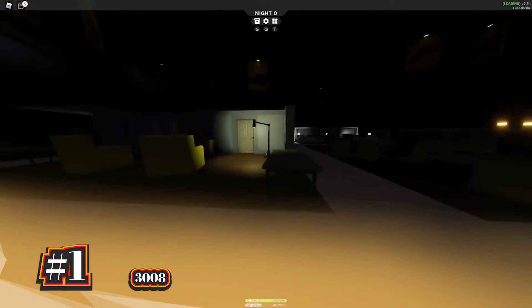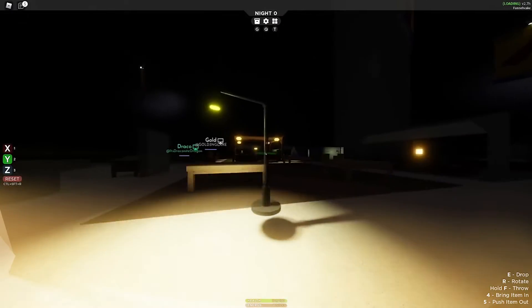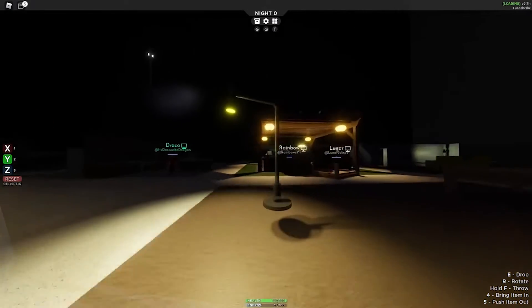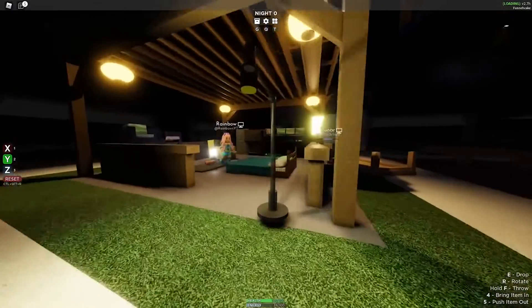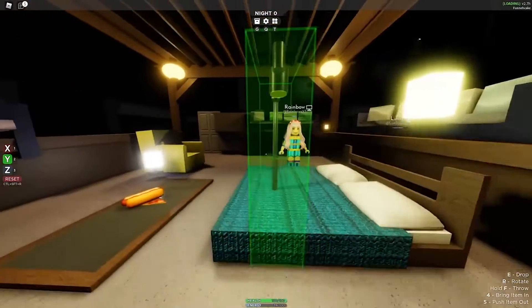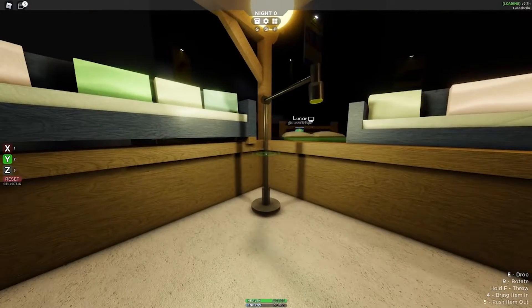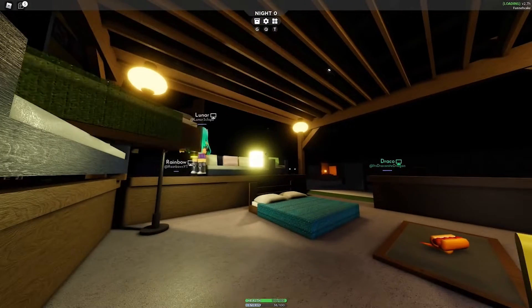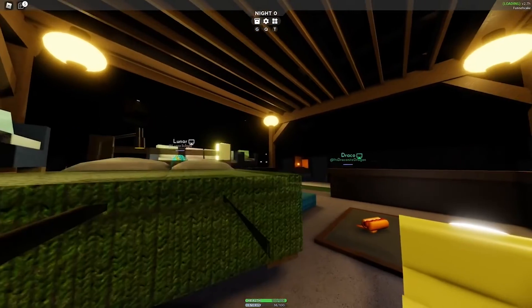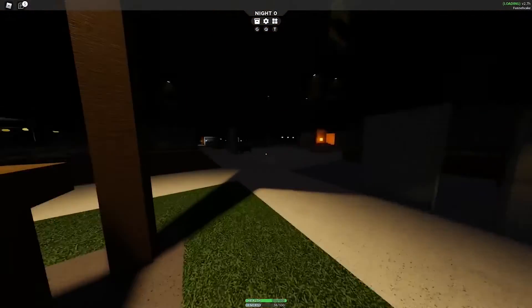And finally at number 1, we have 3008. 3008 is an SCP called the Infinite Ikea. It's basically an entity that puts players in an Ikea store that might seem all normal at first. However, during night time the Ikea employees go nuts and attack whoever crosses their path. When you play this game, your goal is to survive by collecting food that you can find in the store and building a base. What makes this game so great is that you can build your own base by using the available furniture in the Ikea store. This mechanic makes the game extremely fun and definitely worth a try.